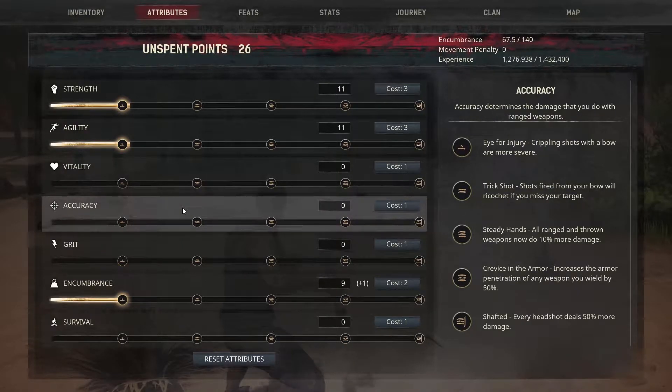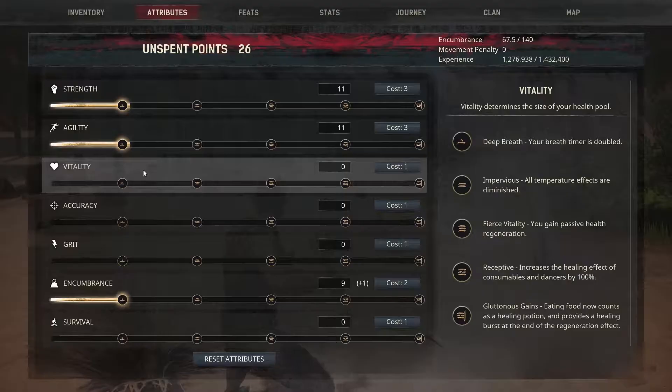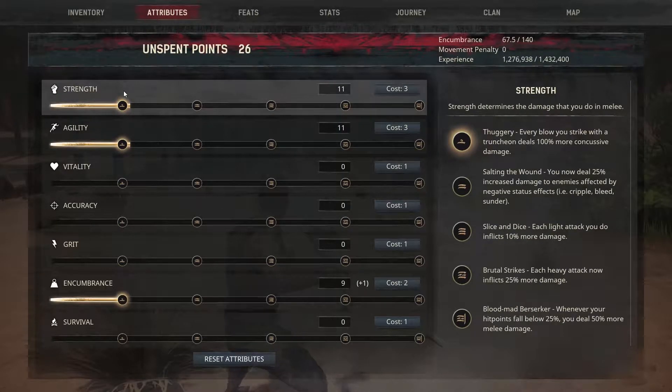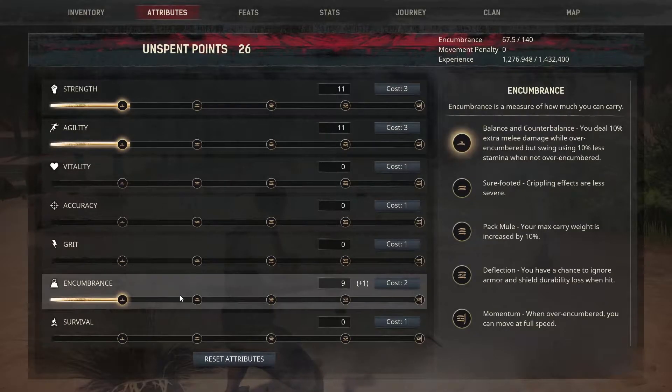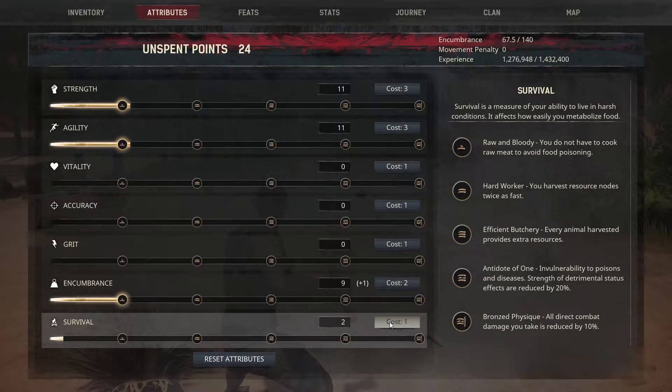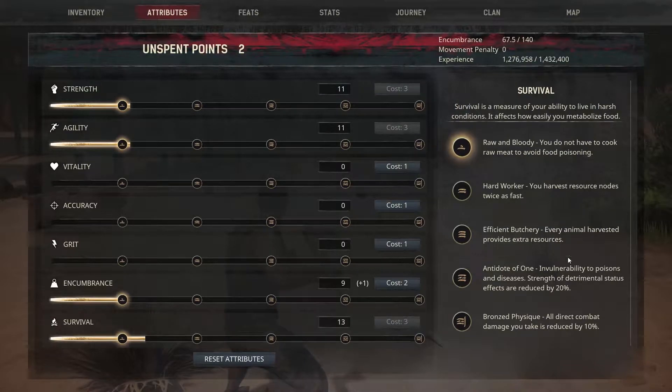What other things should we go for? We've got 26 points. Raw and Bloody Feed — you don't have to cook raw meat to avoid food poisoning, that sounds cool. But the next one after that lets you harvest resource nodes twice as fast. You have 10% less stamina when you climb — we don't really climb. Should we just go for it? I feel like this one might be useful because we don't have to cook meat then. The next one after that is twice as quick, so that seems like something cool.